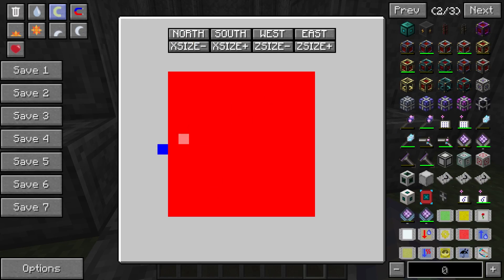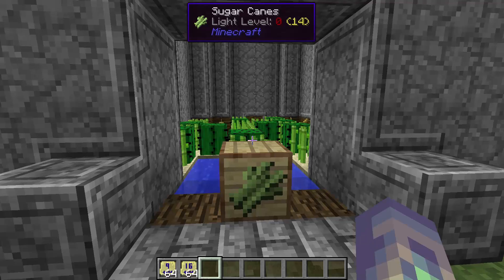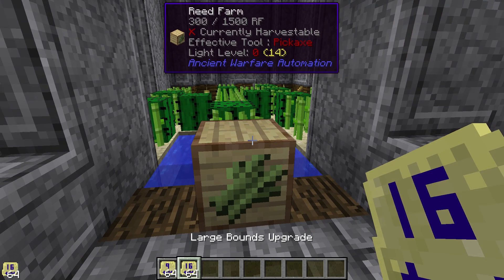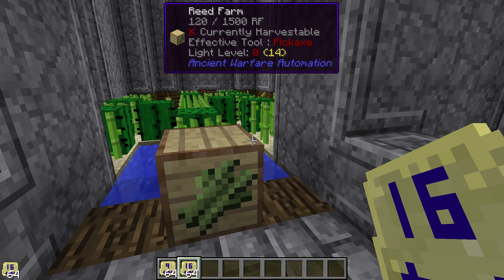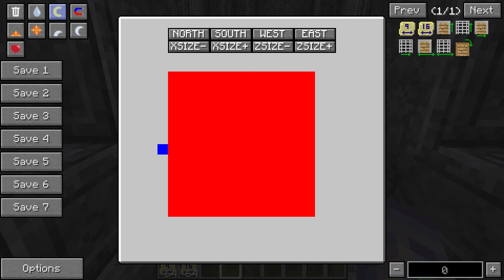As you saw, the bounds are very large here because I've applied a bounds upgrade. All you need to do is take a bounds upgrade — this one is a medium, but I can apply a large — and then shift-click to apply it. In creative mode the upgrade won't disappear from my inventory, but normally you can only apply one to each farm. This lets you push the bounds to a bigger size; you'll know it worked because you'll be able to increase the size of the box. Without it, it's limited to the original 6x6.